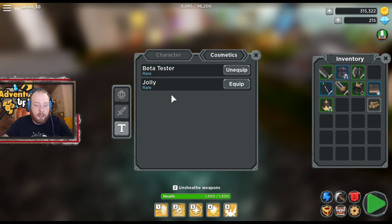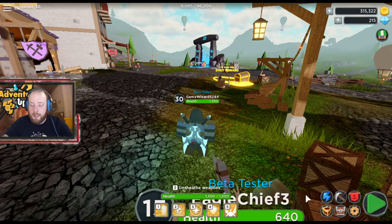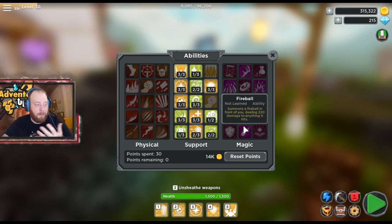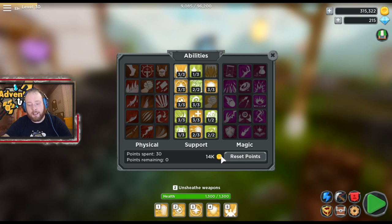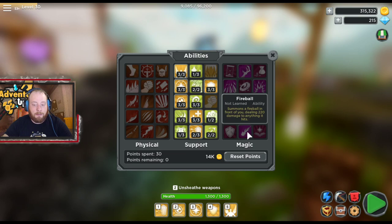Hit Equip for the weapons and cosmetics you want — that's where your titles are too. Down here is your ability screen. As a support at level 30 I've got just about all of them except two, but you can multi-class — I'm fixing to start moving into mage and building some spells so I can be a support slash magic caster. Or you can move into dash. It depends what you want to play, and if you build something you're not stuck with it.